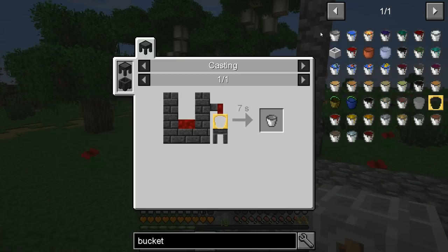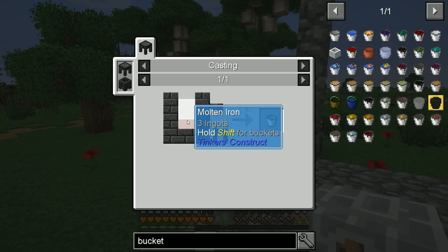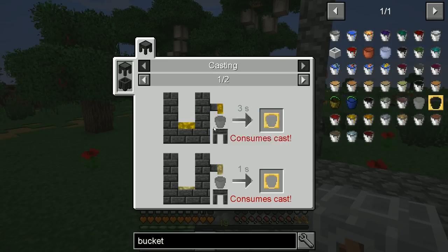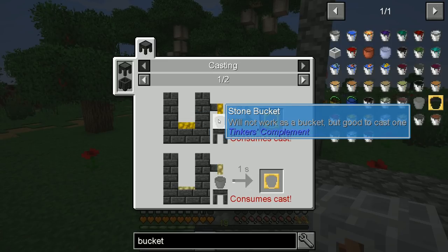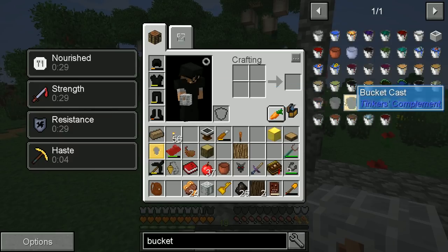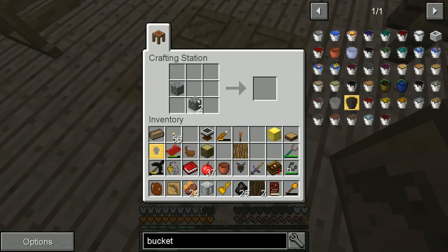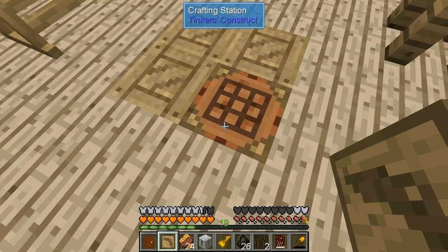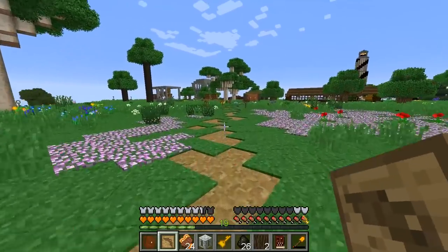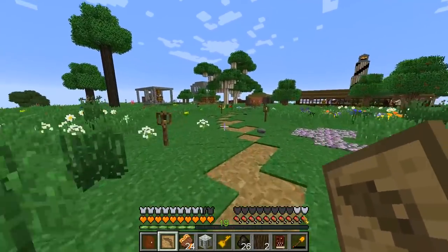Do we have the ability to create other buckets? We do, but we have to craft it via molten iron. Oh, there's a stone bucket — we can create a stone bucket and create the mold that way! That's awesome. Give me a stone bucket, which will not work as a bucket, but hopefully we can use it to create a bucket cast and then from there create proper buckets.